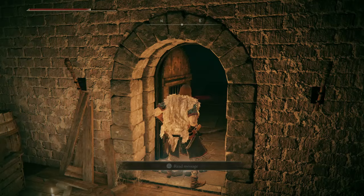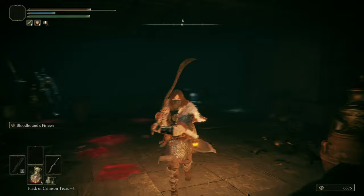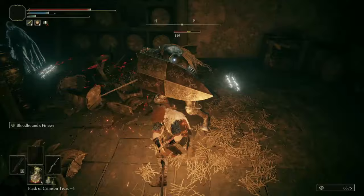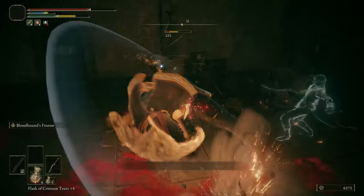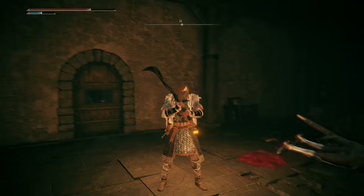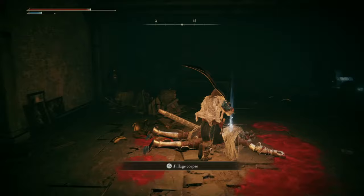Inside this room we can open this door. Once we go in, a scripted event tends to happen — we get locked inside. You hear a snickering sound: somebody locked us inside and now we're trapped with a Banished Knight. Watch out — Banished Knights are tough to deal with. It appears that Gatekeeper Gostoc was following behind us and decided to play a trick, locking us in behind the door.